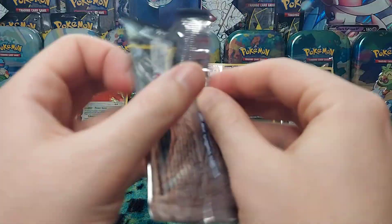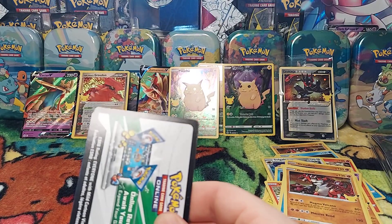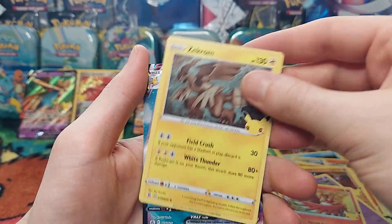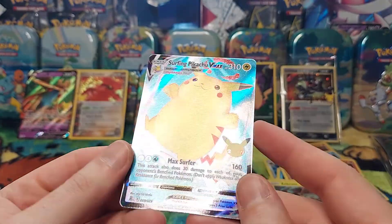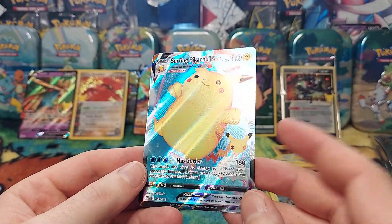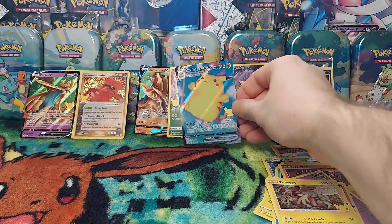When I said I was after the Pikachus, they heard me — they said we're giving you the Pikachus whether you like it or not. Maybe I should say specifically which Pikachu I want. Pack nine: Xerneas, Zekrom, and another Surfing Pikachu VMAX full art card — this is the second one I've pulled! That is beautiful. Look at him, it looks like he's about to fall. He's doing his best — hilarious. Beautiful, beautiful card.